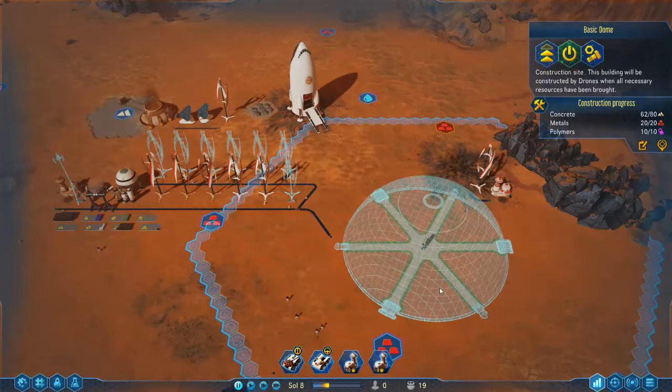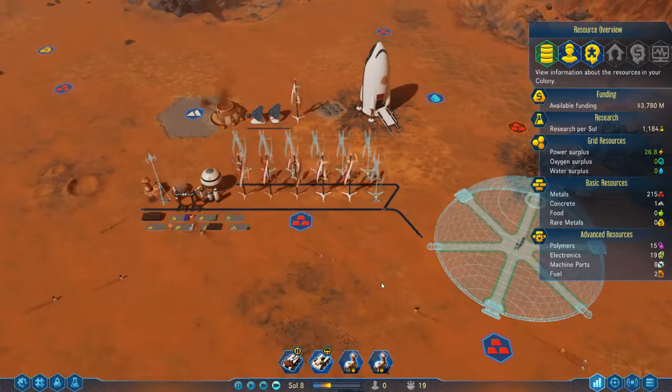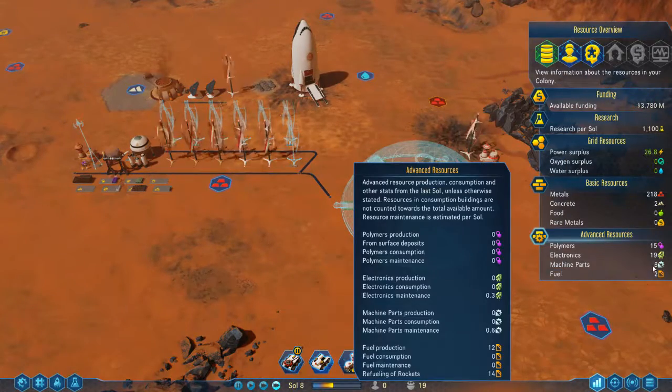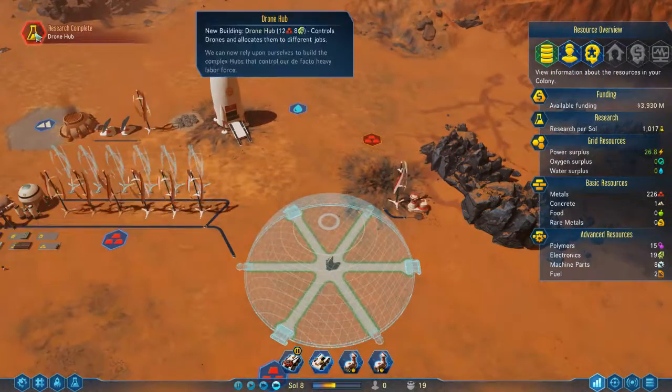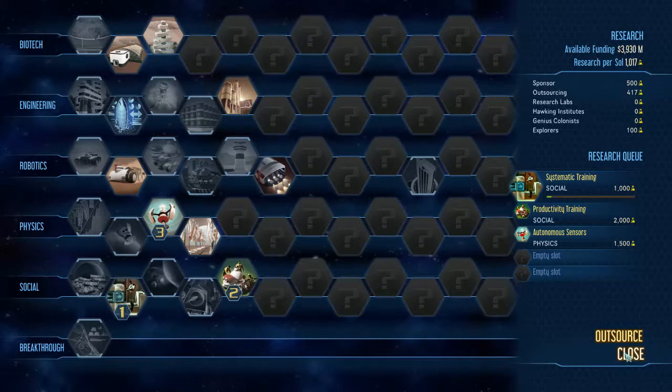We don't want any people to come yet because we've not even finished building the main buildings we need. Getting people here would be a mistake. We've just finished the drone hub and we've got drone printing — this will allow me to build drones on Mars. The problem is it requires people to operate, which we don't actually have on Mars yet, so there's no point doing it yet.